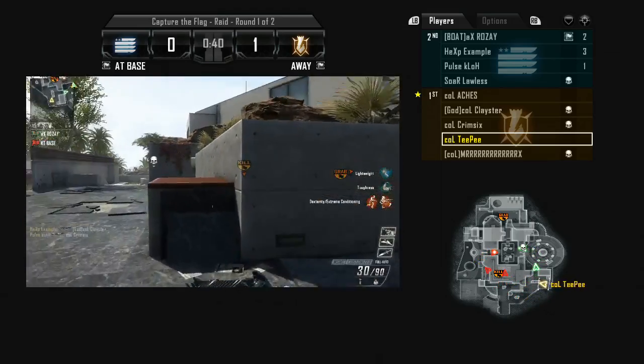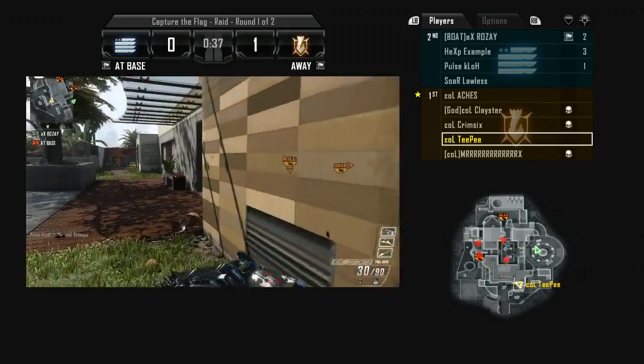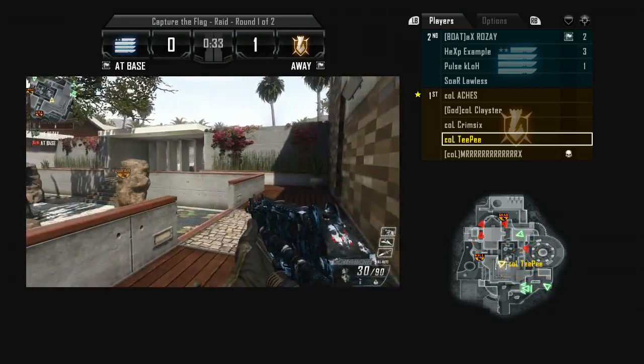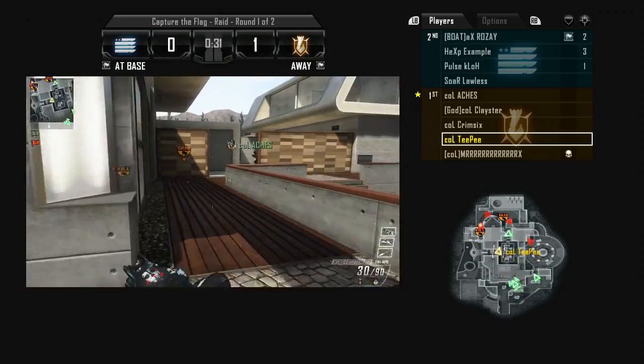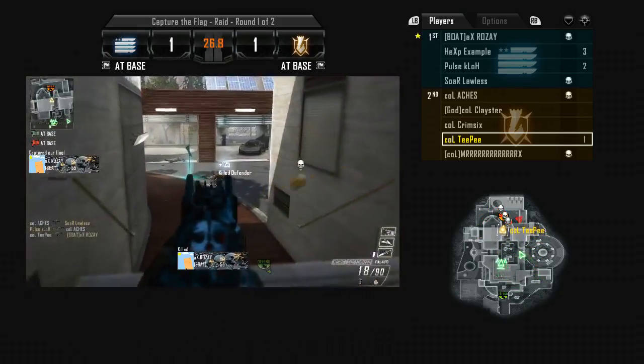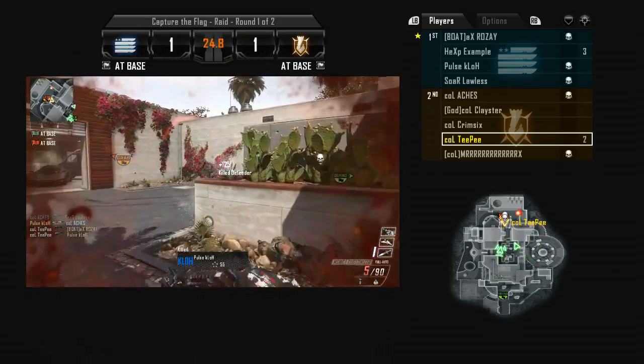You see my teammates are overextending? You really want to try and overextend, at least try and contend a flag if they get it out. Hopefully you guys can go big and get a return, but they get this flag out pretty clean. We don't really have any teammates pushed up, and they're going to get this to sort of end the half. We didn't do a good job of rotating back, and we kind of challenged some stupid gunfights in our base.